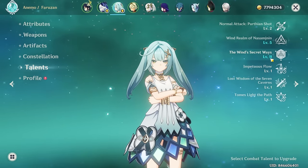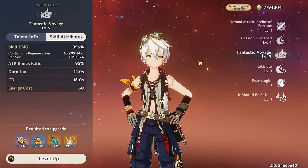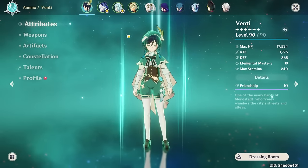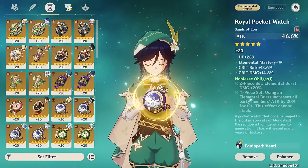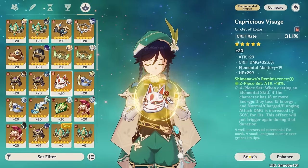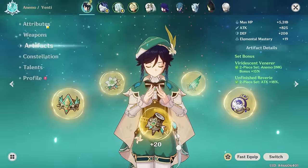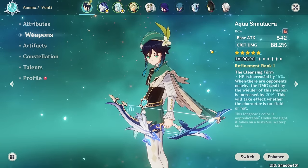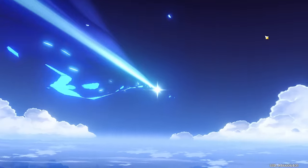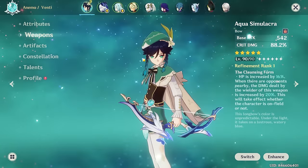You'll notice that's blue - I got Emily Constellation 5 Farazon along with that, and I only need one more. I did get his burst to level 9. He's on Aquila Favonia. And then Venti, the star of the show. But we may or may not have got an Aquasimulacra. We got Aquasimulacra - first try too! I am so happy about that.